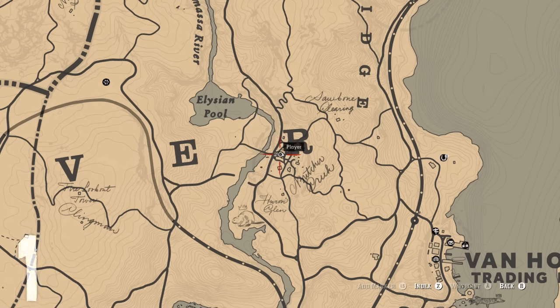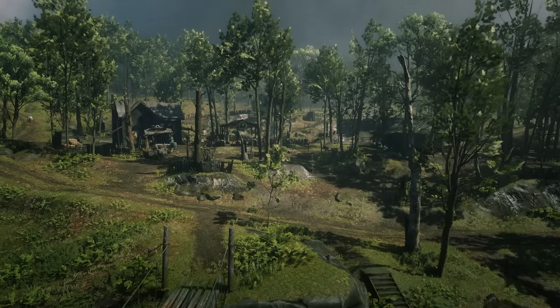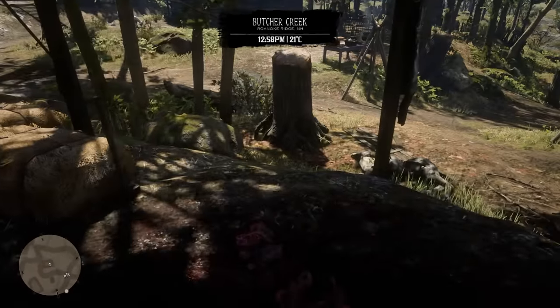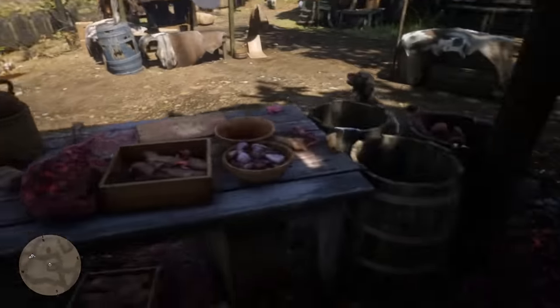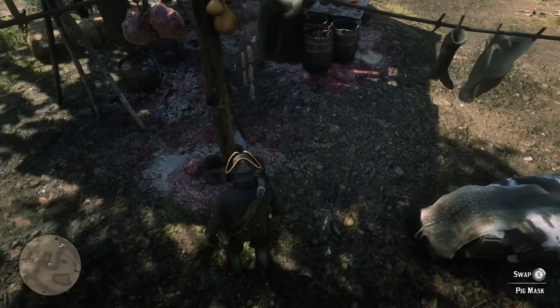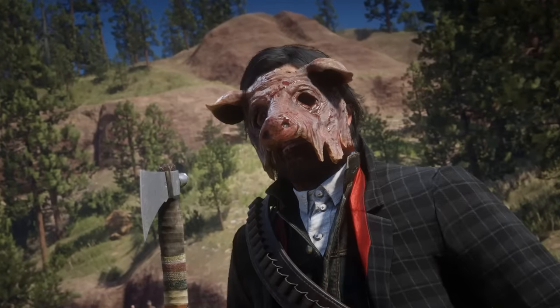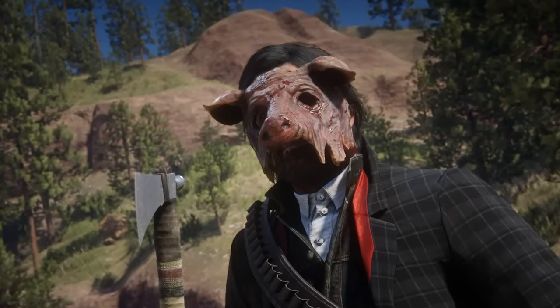Secret Number 1 brings us to a dinky little shack in Butcher Creek, just southeast of the Elysian Pool and northwest of Van Horn in New Hanover. It appears to be a butchery setup and is full of meaty goodness. However, there is a unique hat-slash-mask that you can acquire here. Attached to one of the posts on one of the corners of the structure, you can find the pig mask — a wearable pig's face. And that's exactly what it is.